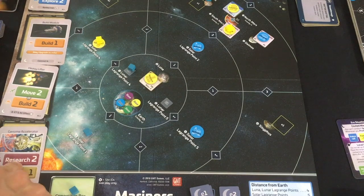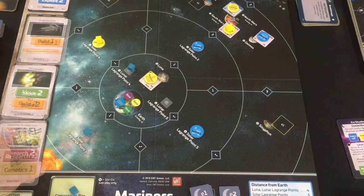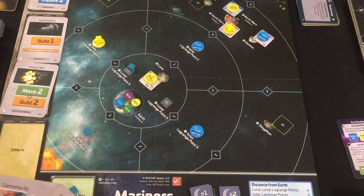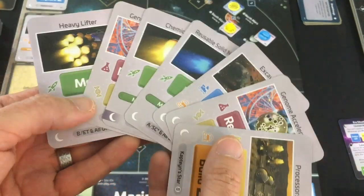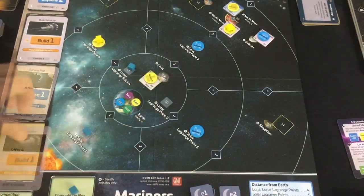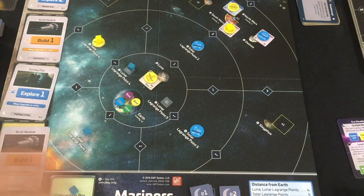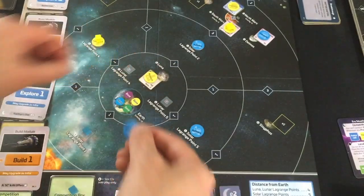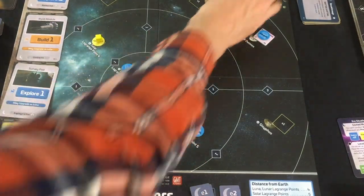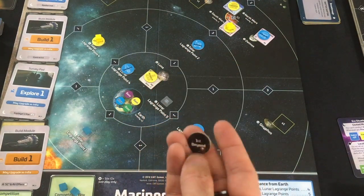I move to the Solar Lagrange Point for free — one, two, three — and build a spaceport, since that's all you can build on Lagrange Points, but it lets me teleport my guys there and gives plus-two move when starting from there. The AI's deck is getting thin. The AI draws Lunar Lagrange Point 4 and builds — it's a spaceport, which matches. Then they get the first Beyond token — they'll get the jumpstart in the next era. I didn't realize how quickly they could get it. I should have moved earlier.